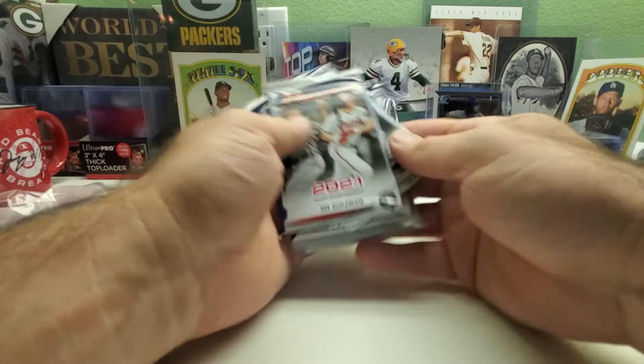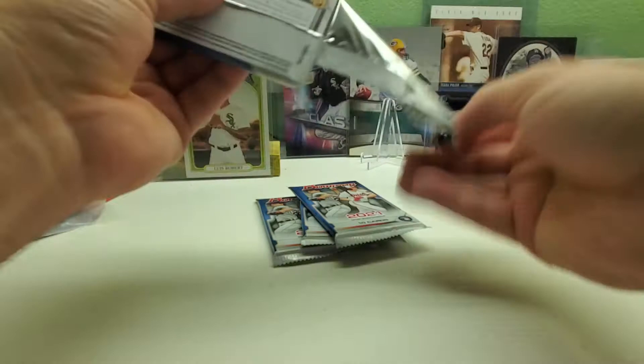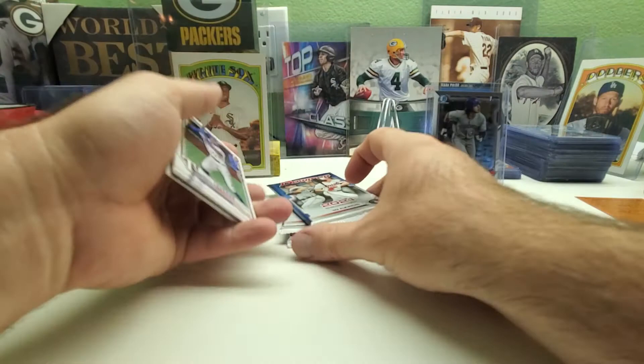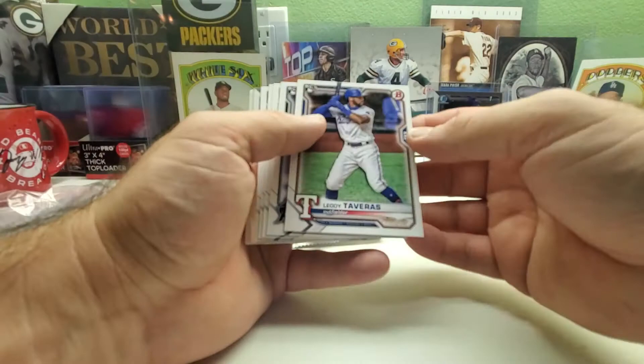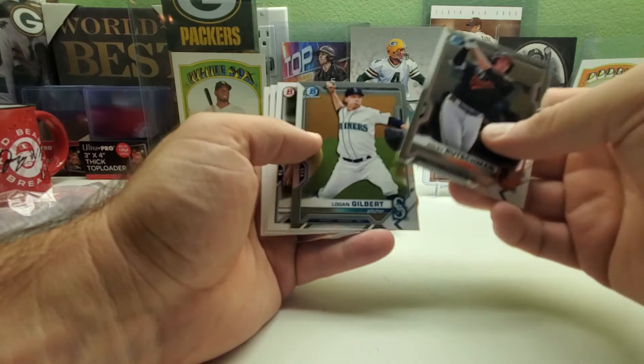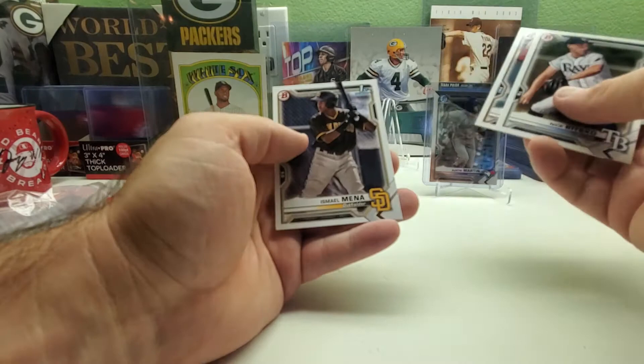So we've got four packs left, guys — four packs. I'm a little bummed that there's no inserts. That was one reason why I was deciding to build them — I guess there's no inserts, no colors, no refractors, or anything. Tavares, Jazz Chisholm, Mize, Garcia, Collinsworth. Adley Rutschman chrome — first time seeing him. Logan Gilbert. Nick, Casey, and Ishmael are your prospect paper.